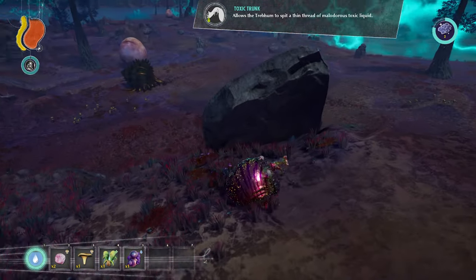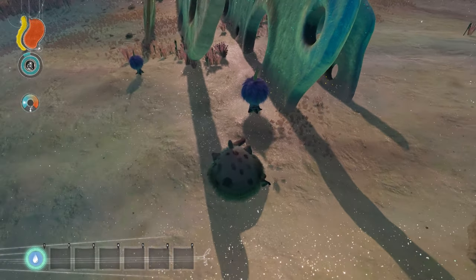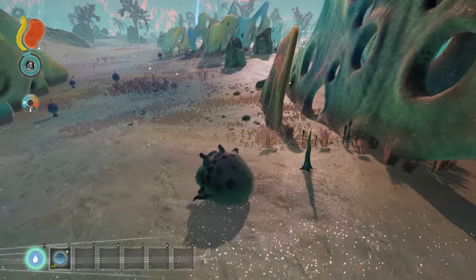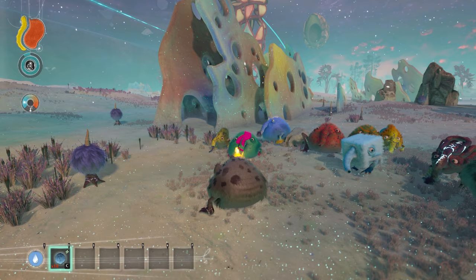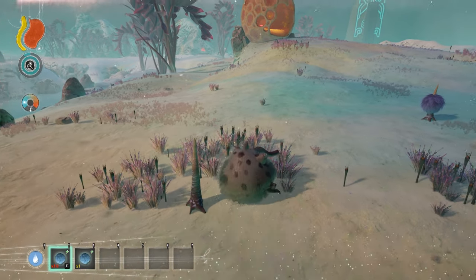Now for the tundra. The Aerofytic Furball is this purple fuzzy-looking plant that spawns near these giant coral structures in the tundra, and gives 8 food and the Furred Skin mutation when eaten.